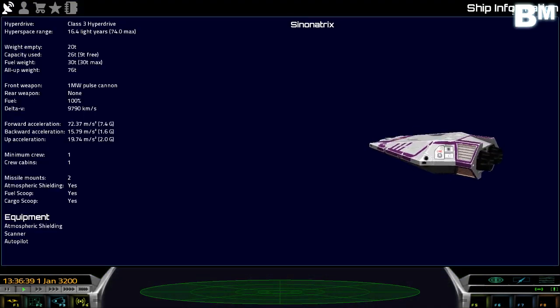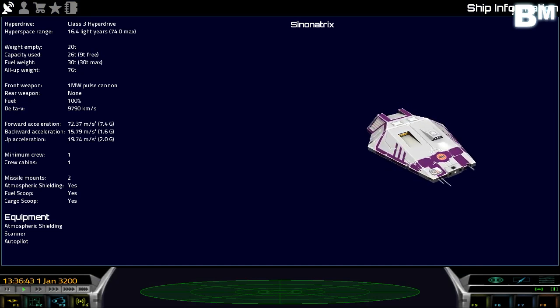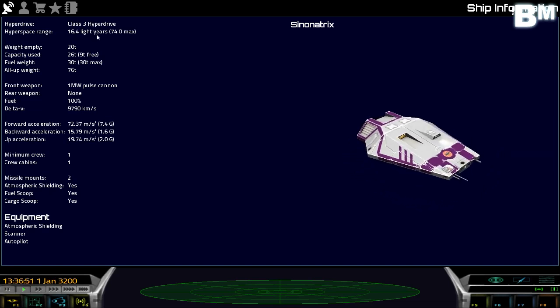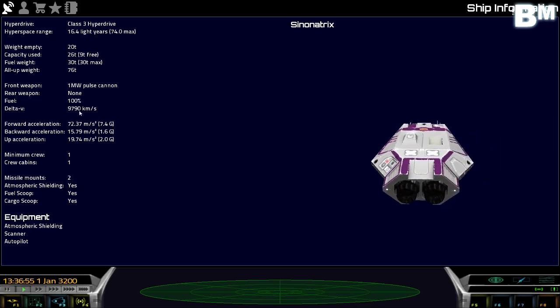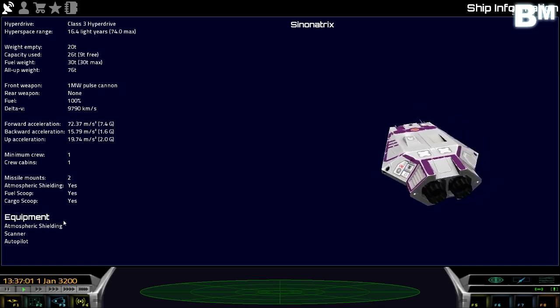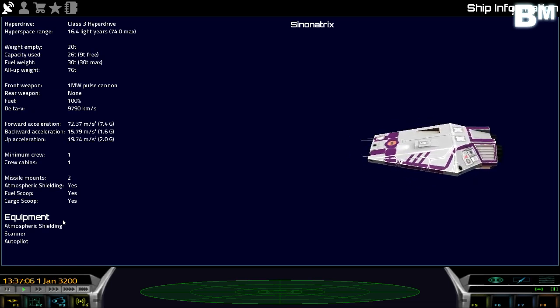F3 gives us an overview of our little ship — our purple little Sinonatrix. You can see on the top it's got a hyperdrive installed; we can travel 16.4 light years, which is basically how far we can travel between solar systems. There's some weight information, weapons, maximum speed, and all that stuff. Also atmospheric shielding, which is important if you want to be able to land on planets.